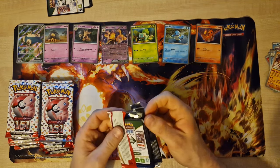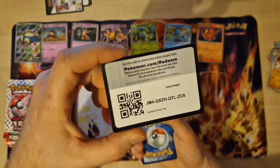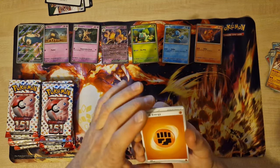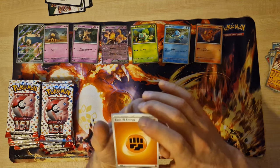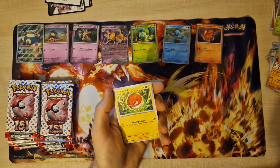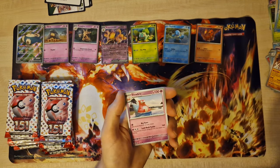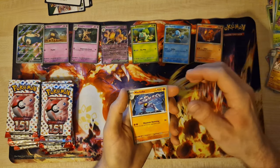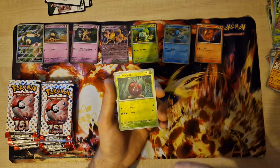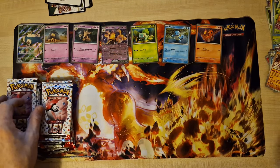Promo code. Glossy Energy, Gastly, Paras, Waltorb, Krabby, Ivysaur, Slowpoke, Machamp, Reverse Pikachu, last card — Venomoth.